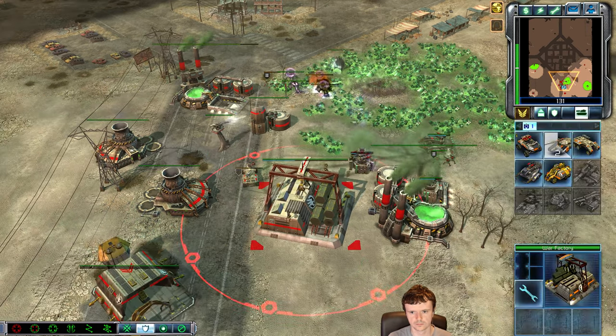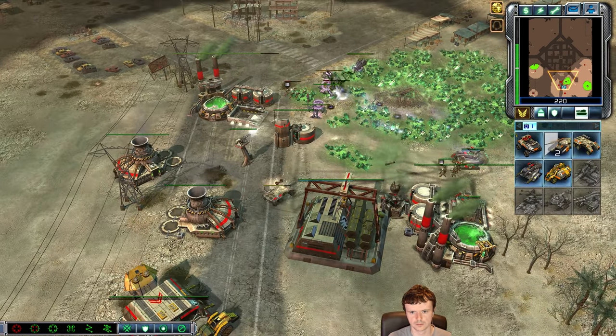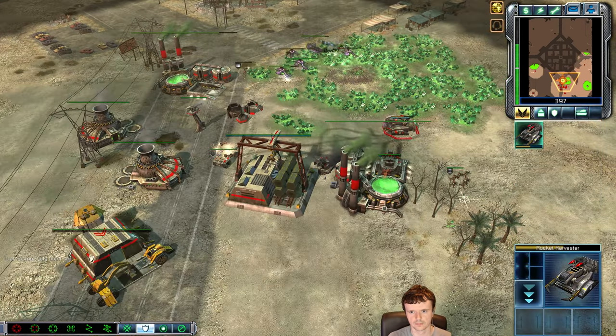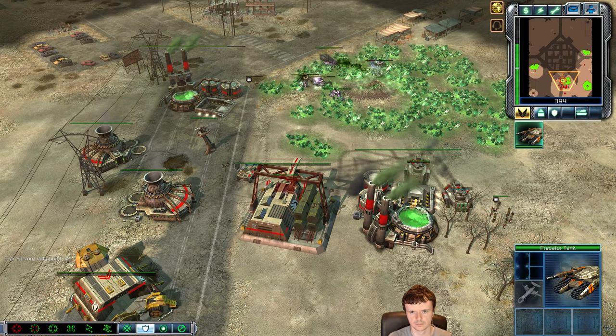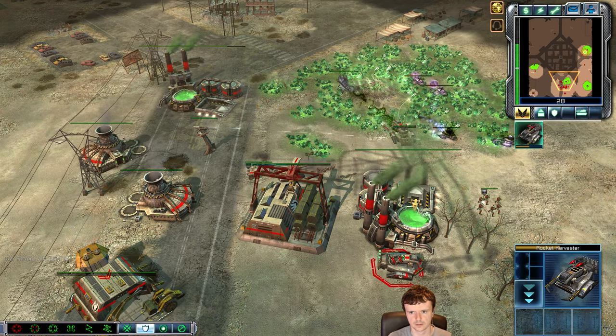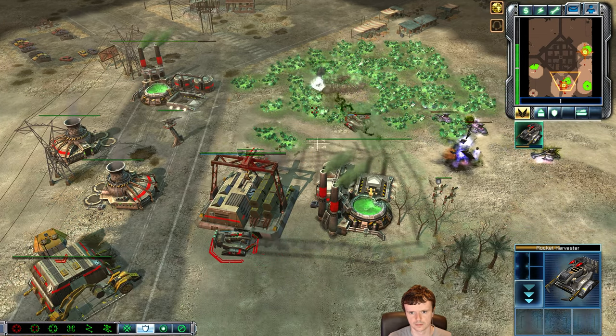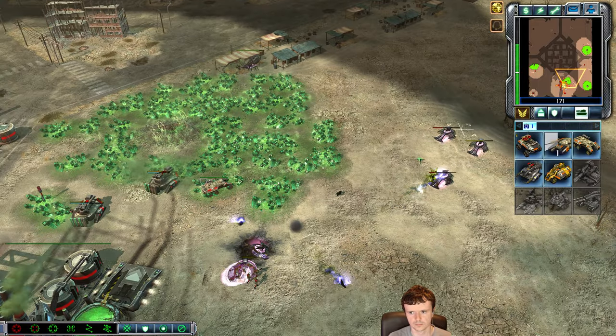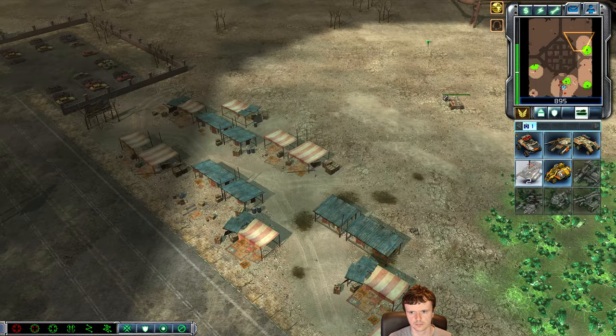Harvester poised to go down — and this is R19, so you're going to see the heavily damaged rocket harvester, which is not a thing in the vanilla game. One harvester of mine does fall. I'm really struggling to fend off against these seekers which are relentlessly trying to kill my harvesters. I do lose one, and one was pulled off the line — this is a pretty bad situation for me.